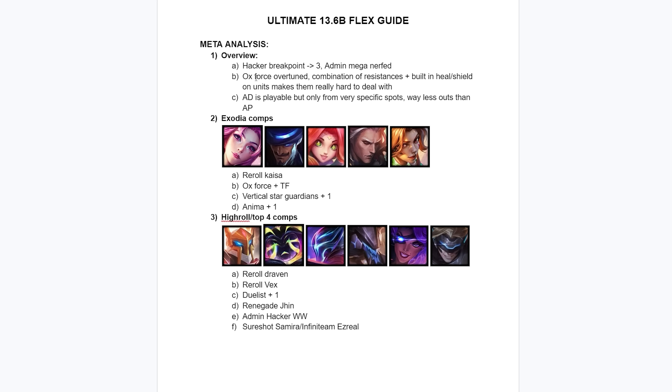The most broken trait in the current patch right now is Oxforce. The main reason is because Oxforce currently counters the other meta comp which is Anima Squad. Misfortune has a really hard time dealing with Oxforce units because if she ults an Oxforce unit she just gets stuck on them, and the combination of the resistances, built-in shielding, and healing make them really hard to deal with. A lot of AP comps are viable, but for AD, you have to be in a very specific spot, which means playing AP is definitely way more flexible than AD in this patch.